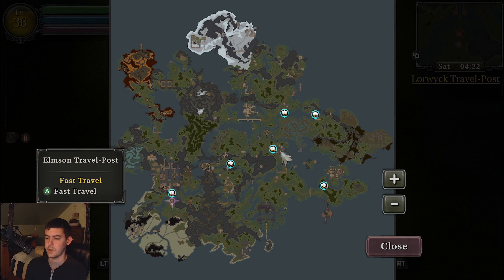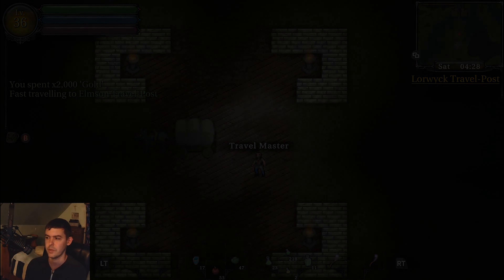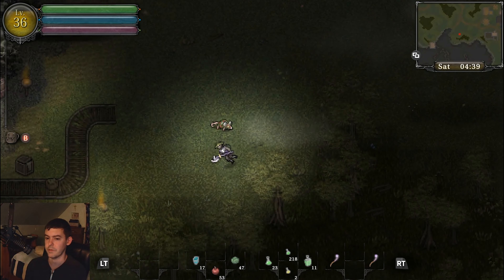I'm going to go to Elmsum and go to the southwest to the Cobalt Mine. Maybe I can make a ton of health potions - medium health potions. We'll have to see.